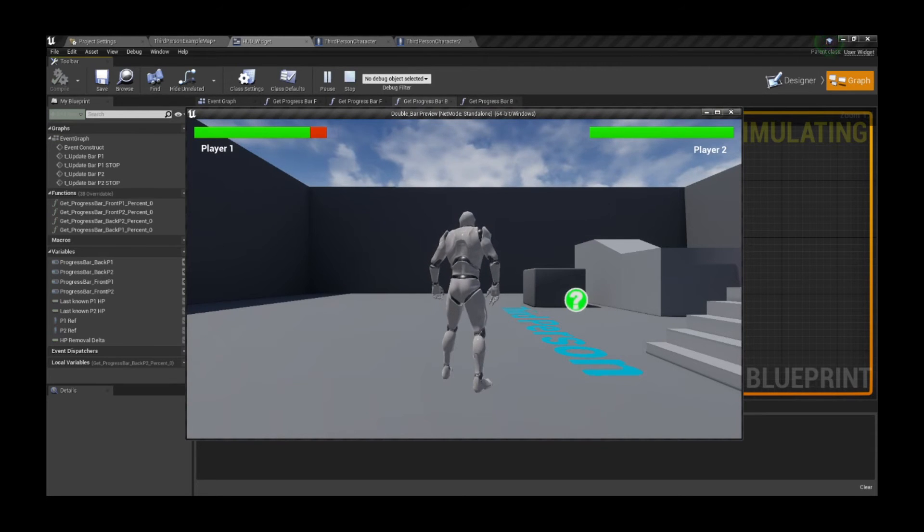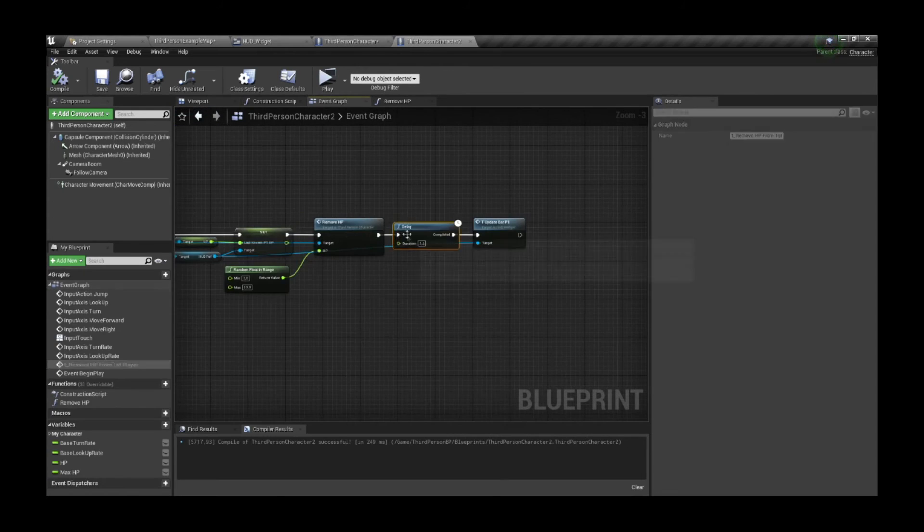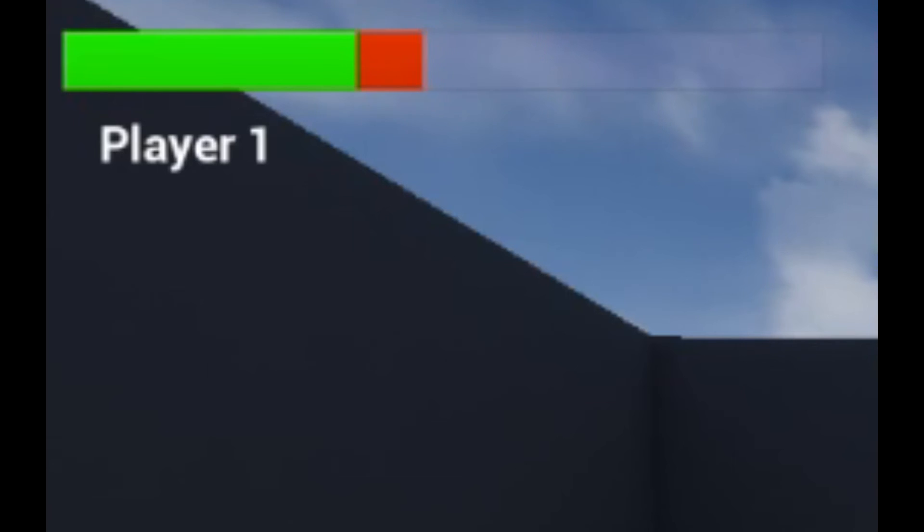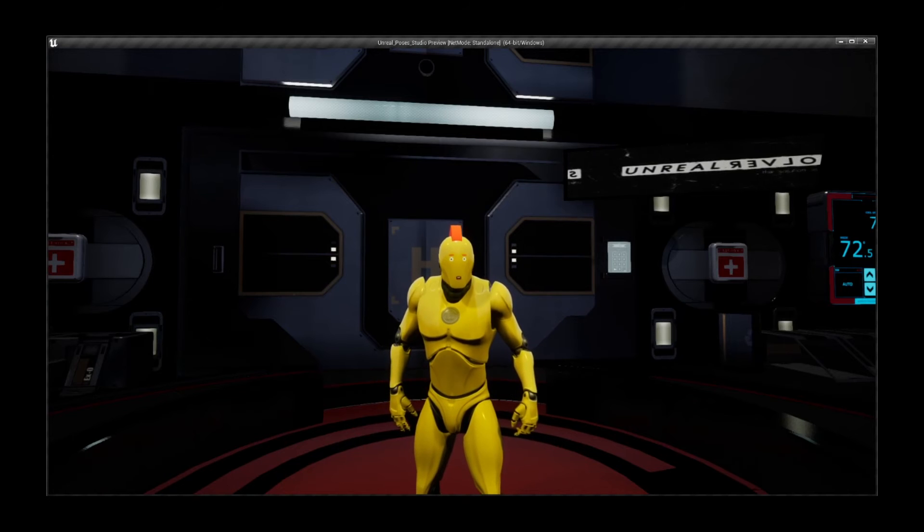With the delay I added earlier it looks off, so let's remove it — and now we see another issue. Whenever the red bar is still moving and we change the HP again, it suddenly gets shorter, which isn't ideal and we want to fix that.